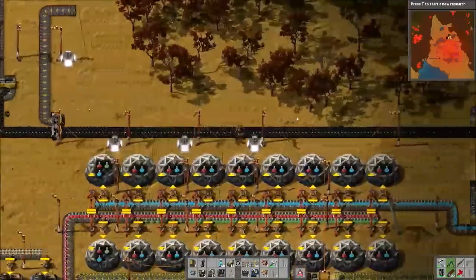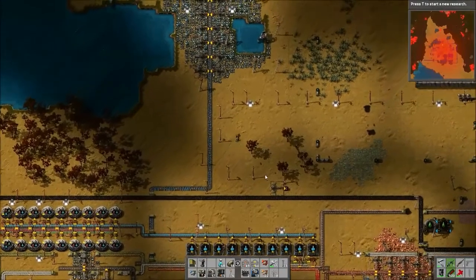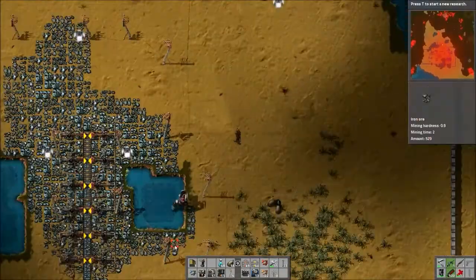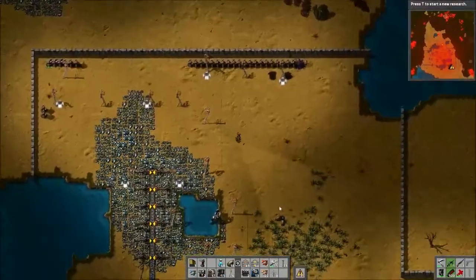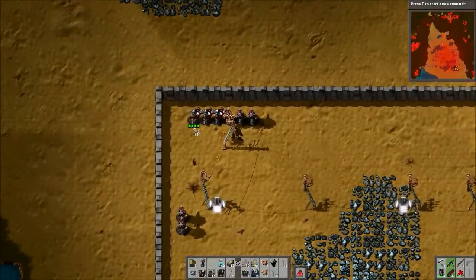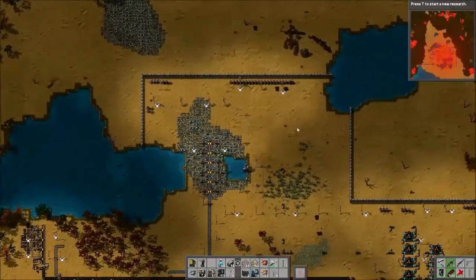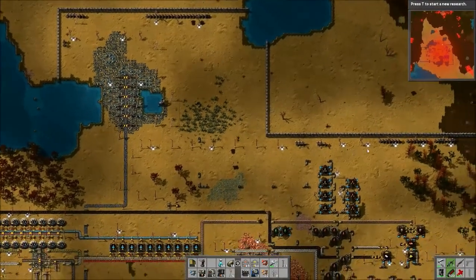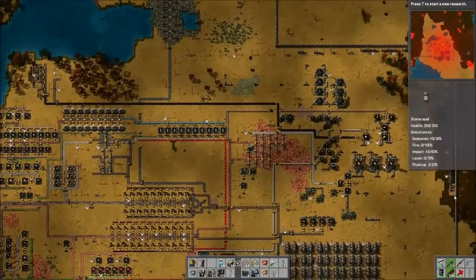I did that thing again where I tried to do a little bit of work off screen and then ended up spending more like an hour and a half doing stuff because I get distracted and pulled into it, but nothing actually that exciting happened without you guys. I put out quite a few laser turrets in the main places we were being attacked. I still kind of want to just line the walls with them, but I don't think that's as urgent as I initially thought.